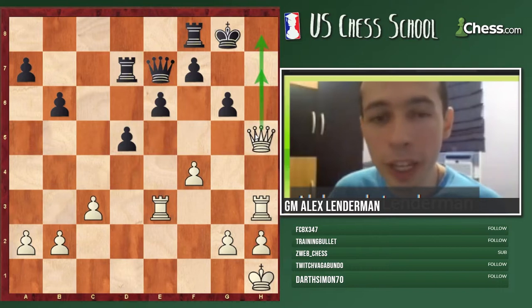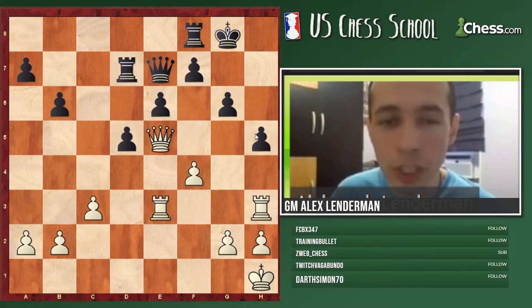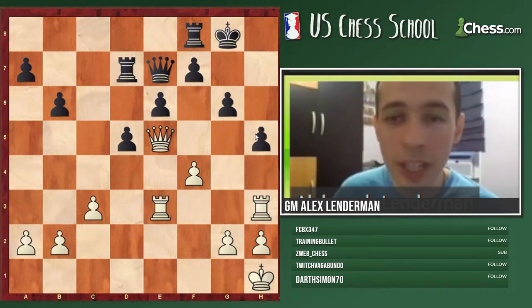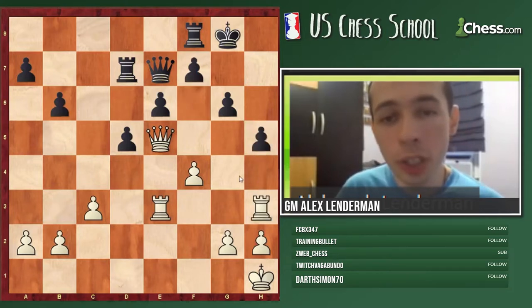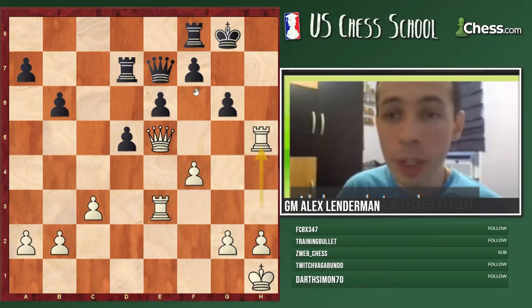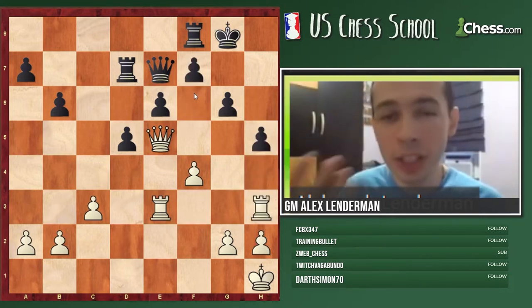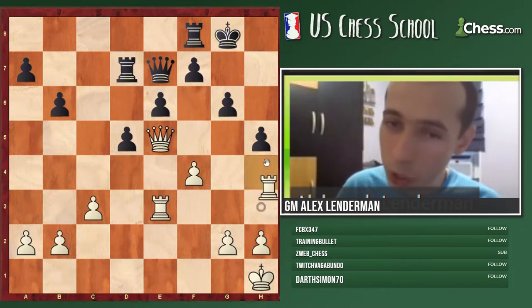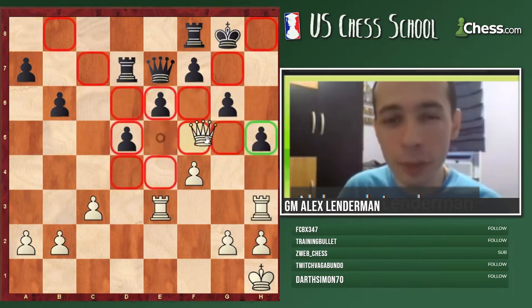But if we play queen h5 there is no fight at all, it's just mate or winning the queen - black basically resigned. So the important lesson when we're doing tactics is that we have to consider opponent's replies. When we see the most obvious move, just because the brute force does not work, we have to also consider - we should not give up on that tactical idea until we exhaust all the possibilities.